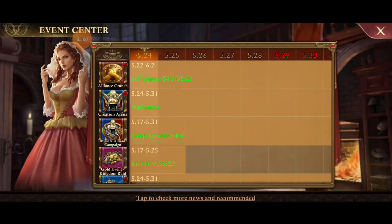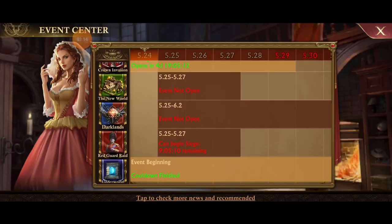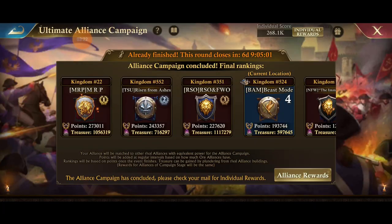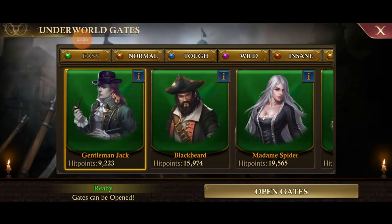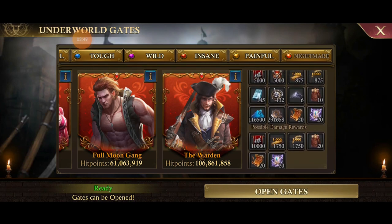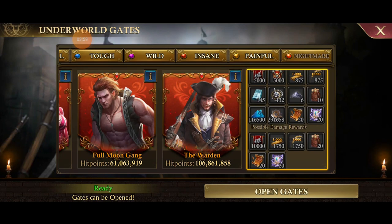They did some optimizations for the rewards on Darklands, Underworld, Underworld Gates, and UAC. We can't see those optimizations yet — when you try and click Darklands, it says the event's not open. When you go to Ultimate Alliance Campaign, the most recent one that ended yesterday is still active, so it shows the old rewards. So we won't see those for two weeks. We can see the Underworld Gates rewards though — they increased it a little bit. Scrolling over to Nightmare, I think they added Sky Gold in here. It looks like it's one stage back on Coat of Arms, and now one stage back on the Airship parts.